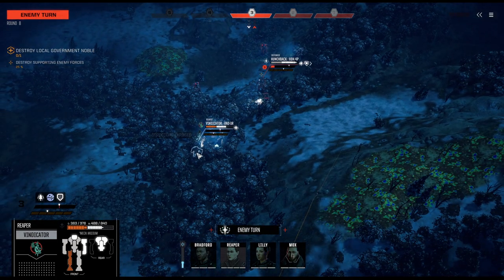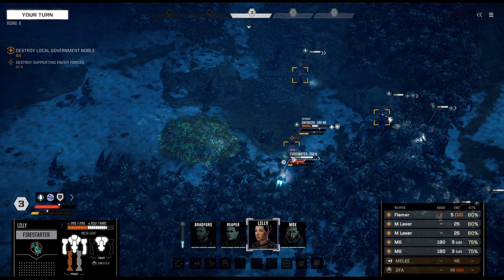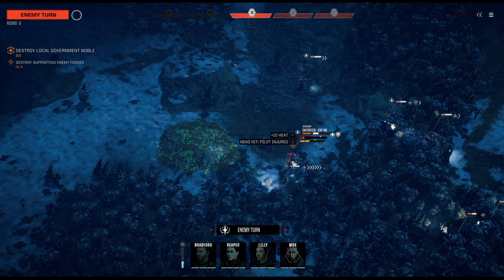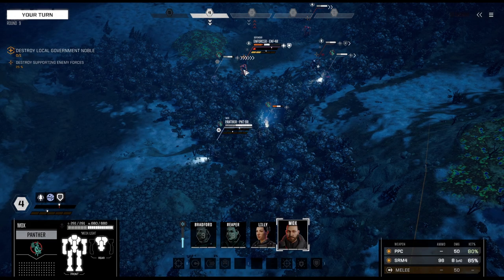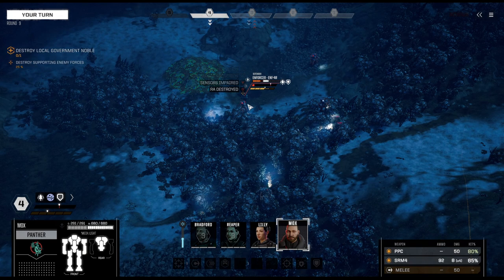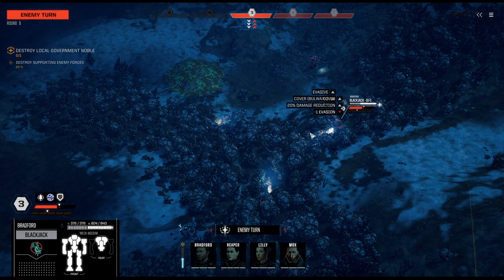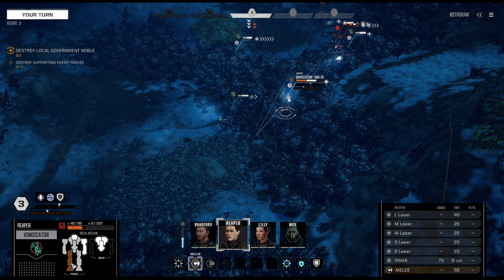We're now taking damage on the Vindicator — we've got to move it back. Also taking some damage, but really not a lot. Panther moves up — we impaired it but did not kill the guy. Lily cannot dish out enough damage; she is just a distraction at this point.